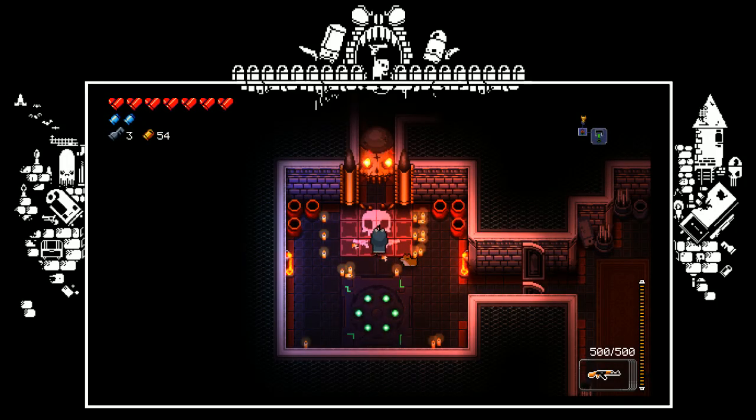Welcome to the dragon boss guide. The dragon is the fifth floor boss and the only fifth floor boss. The dragon has a few different attacks and for the most part they're all relatively easy to avoid and simple to handle. I'll quickly go over them before we start the fight and then point them out as we go through the fight.